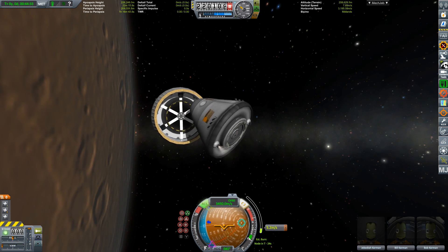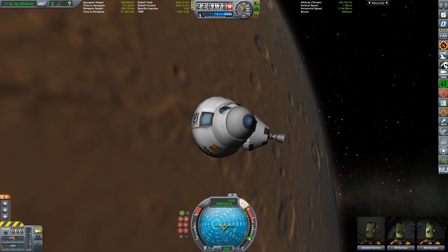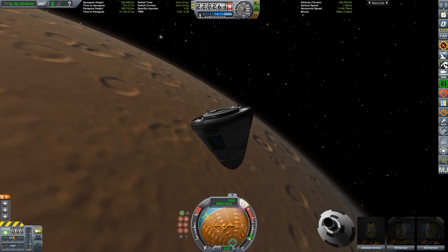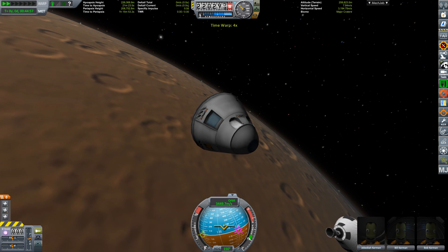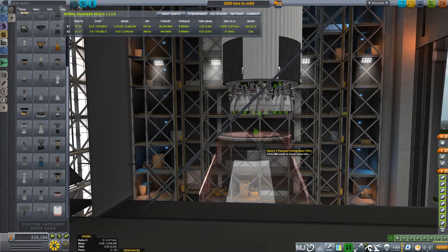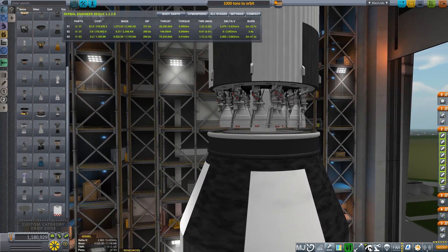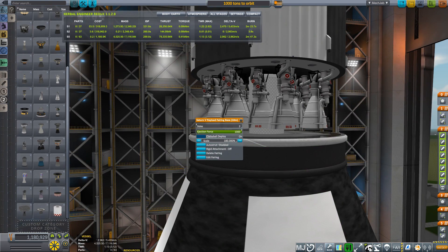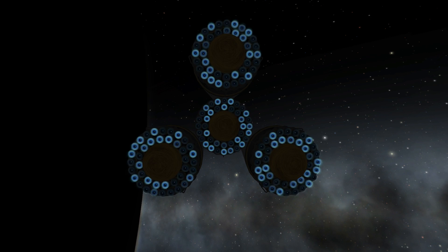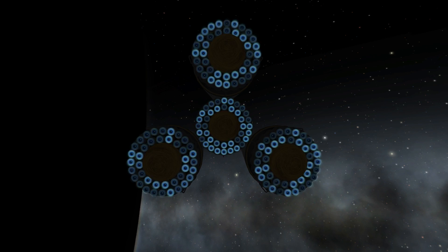That transfer vehicle could be a problem. You would need about 12,000 meters per second of Delta-V for one vehicle to get to Mars and return safely, including getting into stable orbit around Mars and then Earth. That is a lot, especially when you consider you have to get a payload of 35 tons there — that's the mass of my return vehicle, not including any descent system, which you are going to need.